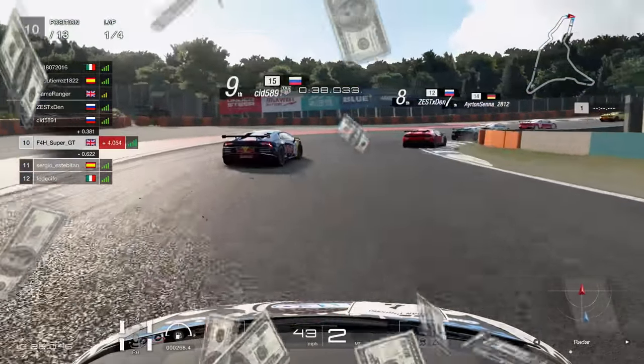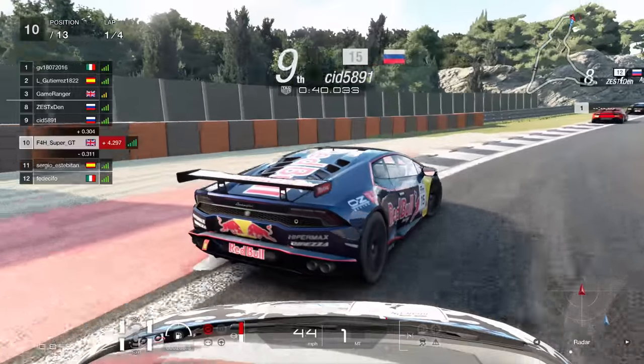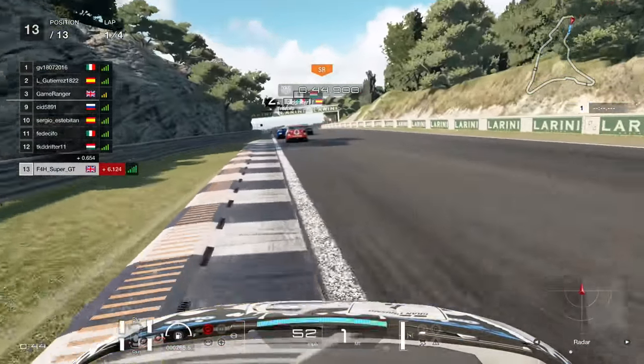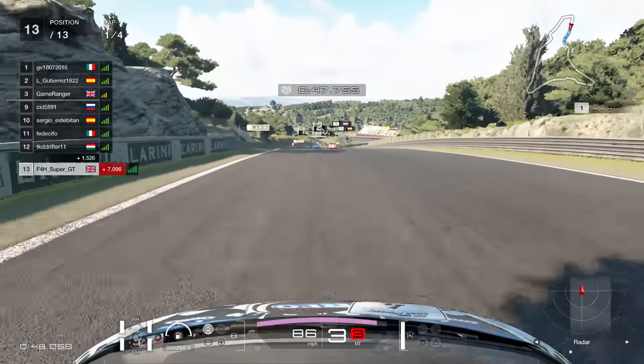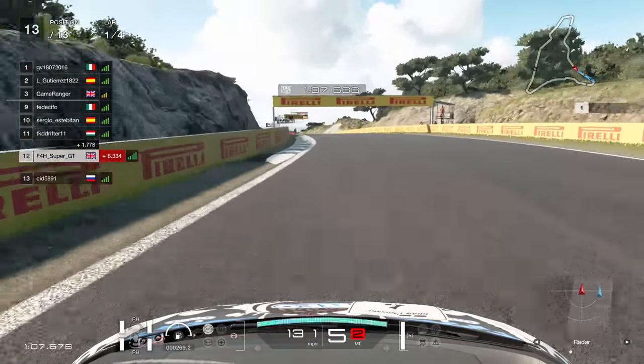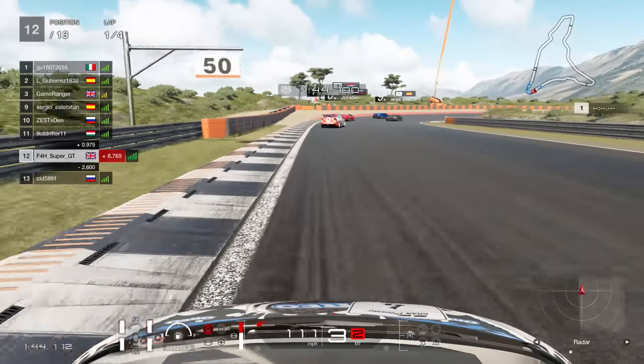Coming into here, just smashing this guy — ramming for money, making that cash rain down. Although it kind of caused a concertina effect with the guy behind and we actually get pushed off and go down to last momentarily.